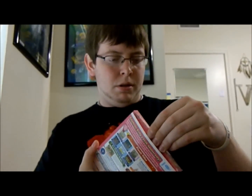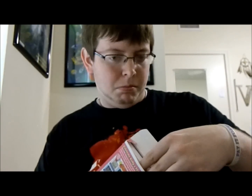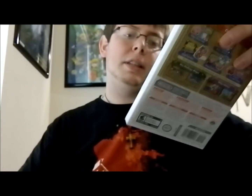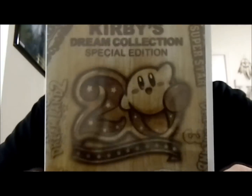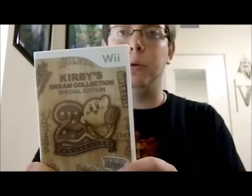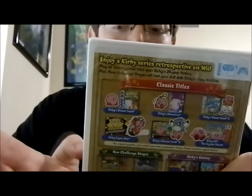And now to open the box. Okay, here we go. It's kind of a little difficult to get out. Oh, that's actually really cool looking. It's kind of a wood finish design on it, and it looks a little old-timey. I know King Dedede has a skin like that in Super Smash Bros. Brawl, so it's really cool to see that kind of shading on it. On the back, it's just, you know, typical details on the cover box.